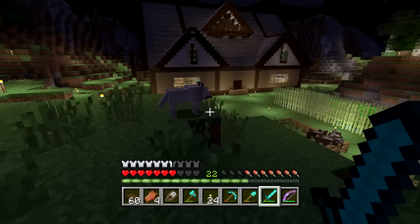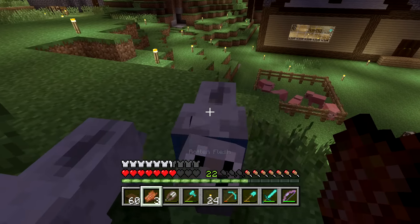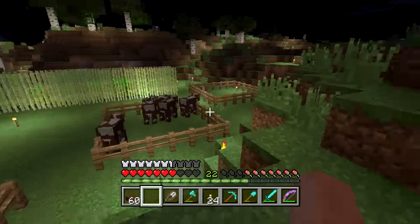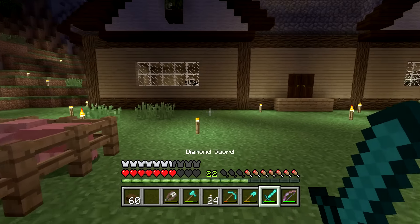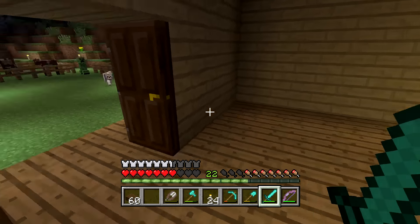We're going to grab this wool and the mutton, and then we're going to feed our wonderful dog some delicious rotten zombie flesh. There you go, buddy. Oh, I just gave him all of it - man, we're all the way out of zombie flesh. Are you kidding me? Oh, there's a Creeper. This isn't good. We've got too many creepy crawlies this time. They're going way, way too hard right now.